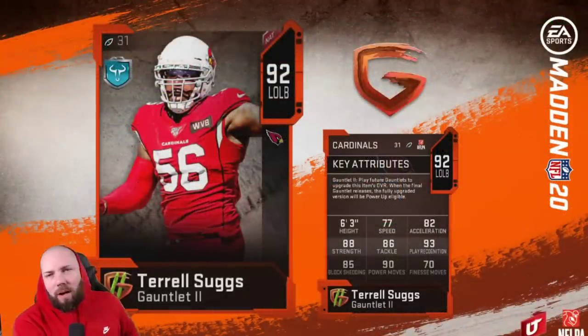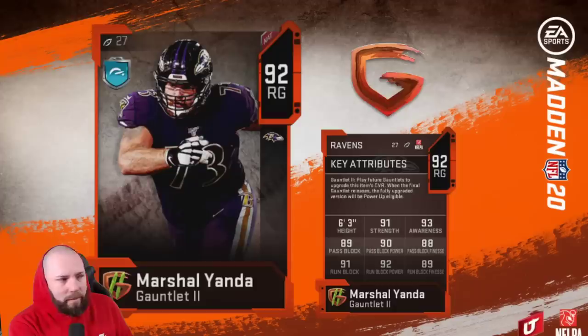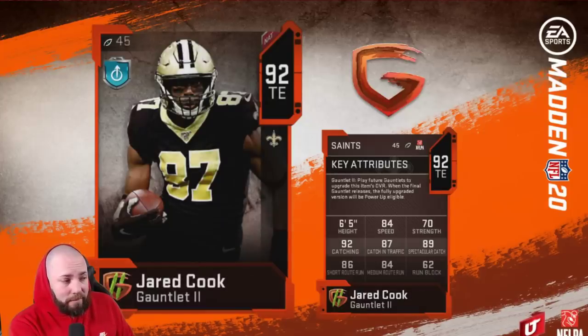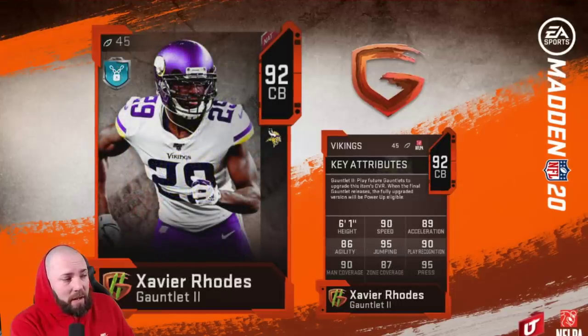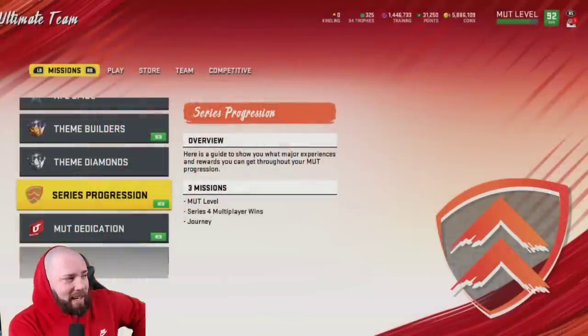New Gauntlet: if you finished Gauntlet 1 and picked a player, completing Gauntlet 2 gives you a token to upgrade that initial player to 92 overall. There are also new Gauntlet 2 players all at 92 overall - Trail, Marshall Yanda (92 right guard, not bad), Jared Cook at tight end, Xavier Rhodes at corner, and Emmanuel Sanders. Not the most exciting but they're there.